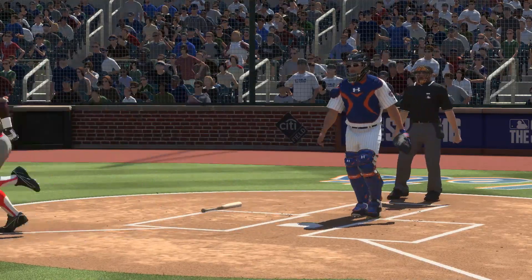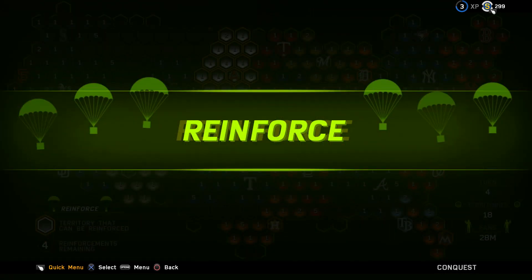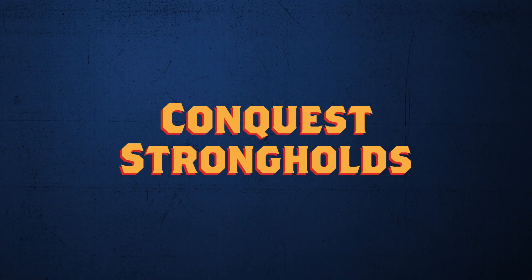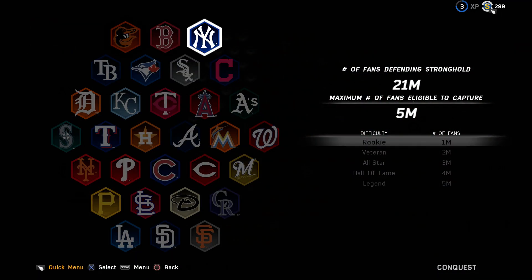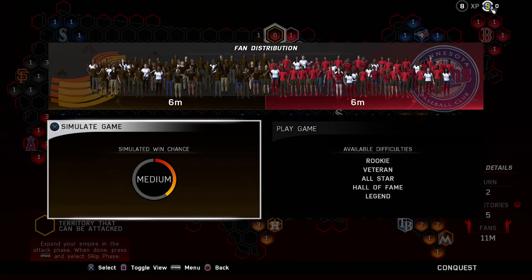Fans will allow you to conquer and protect territories as well as directly affect which difficulties you can play on. Each turn will dictate strategic moves you can make like attack, capture, and move. Conquest Strongholds are key territories where you reinforce your fans, and this dictates what level of difficulty you're able to play on. Conquest games are three innings, just like Battle Royale.